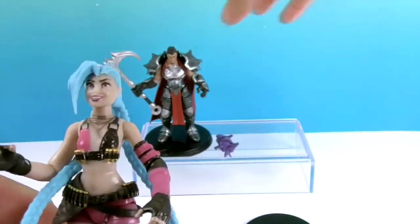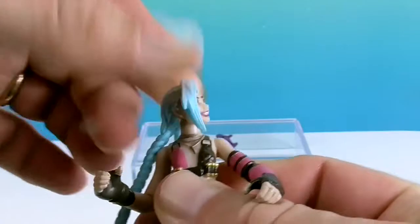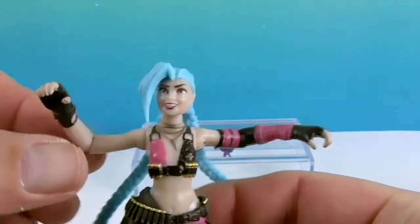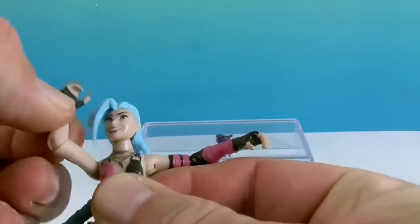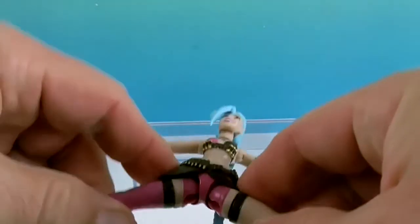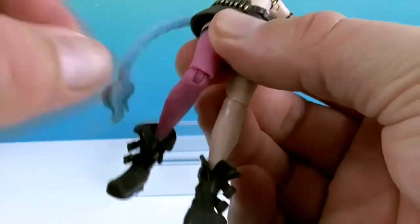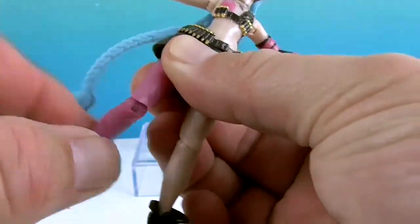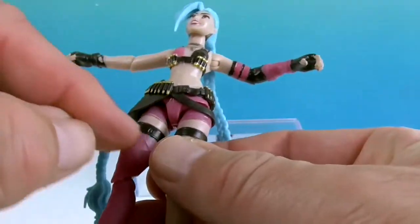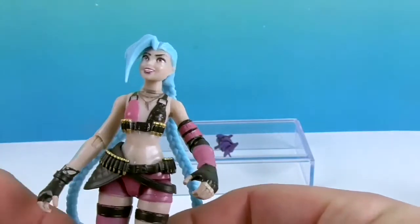Let's show off her articulation. She has neck articulation going back and forth. The shoulders will go full T and they rotate and swivel as well. She has elbow joints and a mid-torso piece. She's got a good range of motion at the hips. The knees will both twist as well as bend, and same for the elbows. She also has an upper thigh cut — it's really well hidden under the belts on her legs. She's very well articulated for this size.